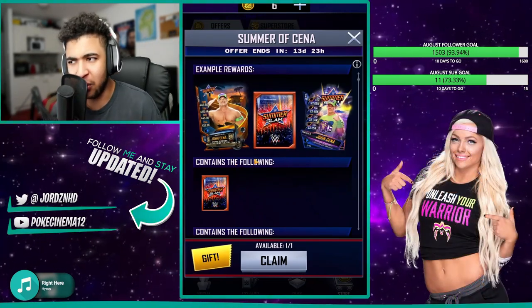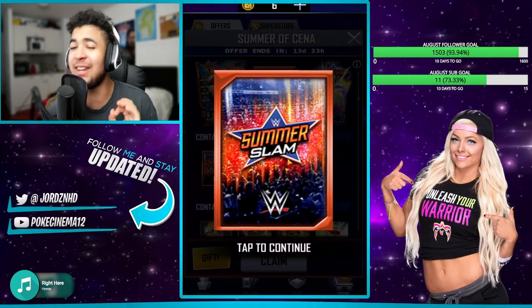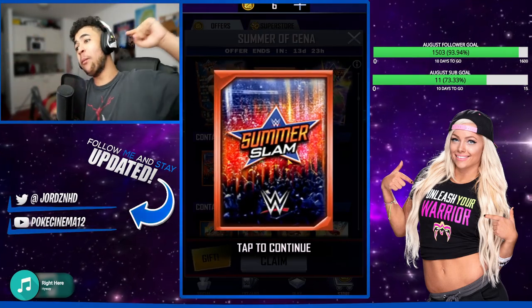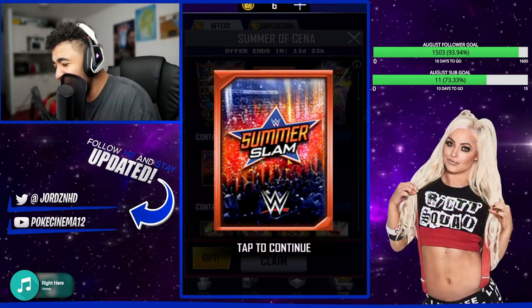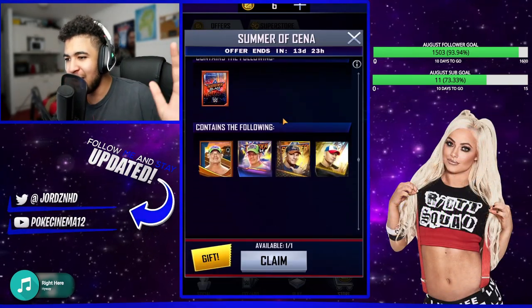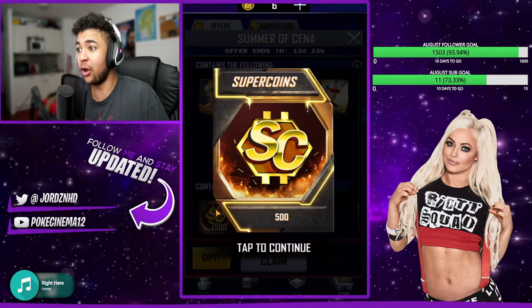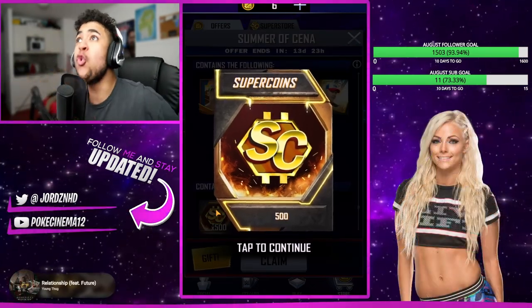It entails Cena cards — but old Cena cards — and a very sexy looking card back. Even though you guys know I don't really care about card backs, I'll be applying this one because this one is beautiful! And then it guarantees you — our highest tier is SS20 — and also 500 Supercoins!